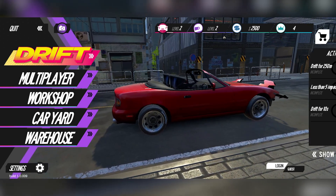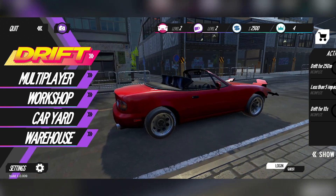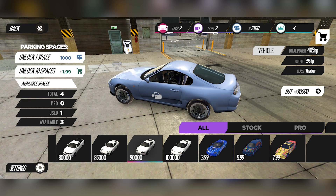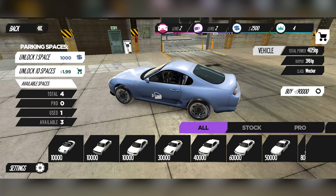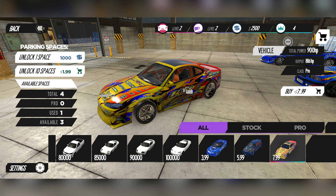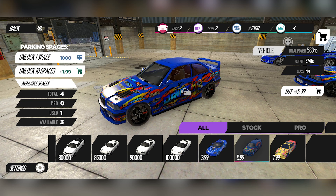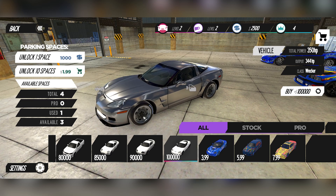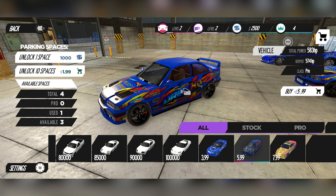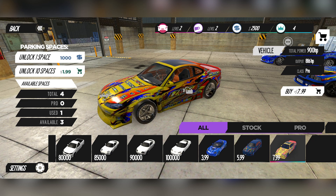We can purchase new cars — that's the car I had right there, but look at all these different cars we can get, and we can only get them with the in-game currency. I only have $2,500 so I can't afford any of these new cars. You can also purchase cars for real-world money — this one is $3.99, this one is $5.99, this one is $7.99 — and they have different stats: 505 horsepower, 583, all the way up to 900 horsepower on the most expensive one.